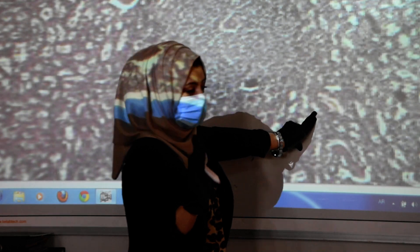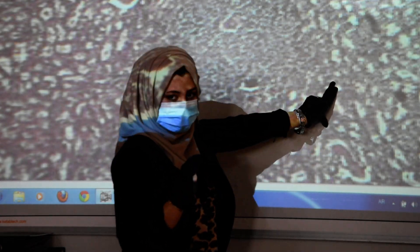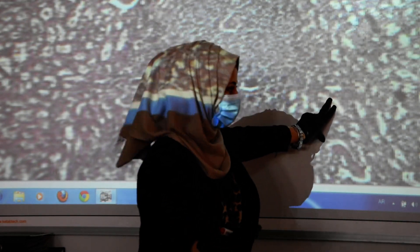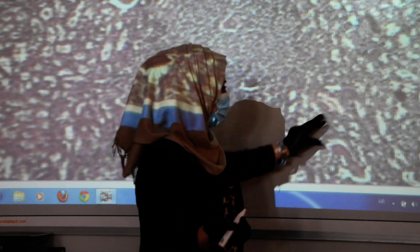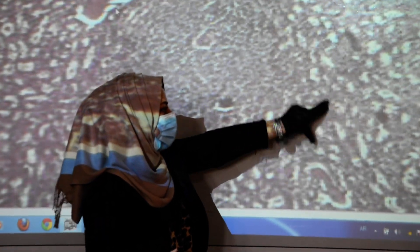The red pulp consists of two components: sinuses and cords. The cords are named Billroth cords or splenic cords, containing many immune cells like macrophages, plasma cells, B cells, and T cells. The sinuses are a place of filtration and circulation. We can also find in the red pulp many blood vessels — arteries and veins.